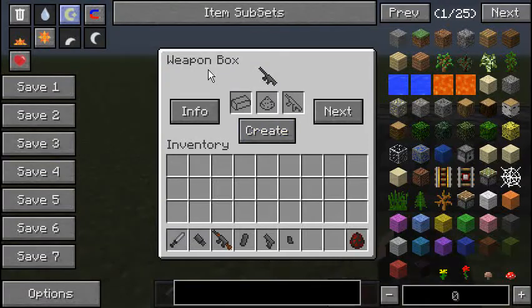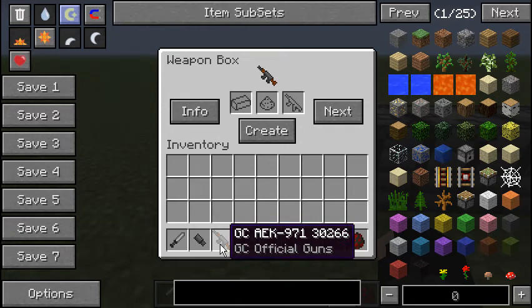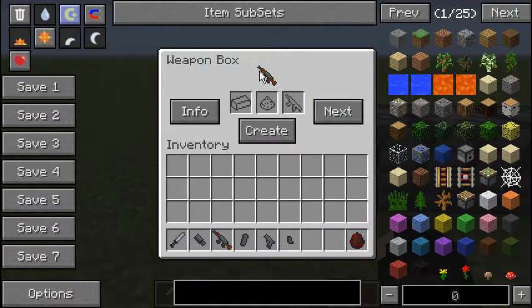This is the weapon box — it allows you to have the actual weapons. This is the M16A3. Unfortunately the guns that come with it aren't exactly the best looking, but they work. You put iron here, redstone here, and when you create the gun it'll consume a certain amount of ingots and redstone and give you the gun. You can also switch through what type of guns you can have, such as the AEK-971, and different guns require different amounts of iron and redstone.